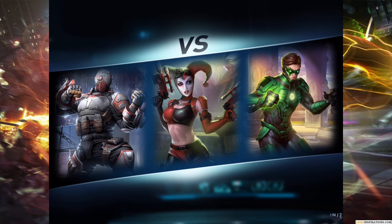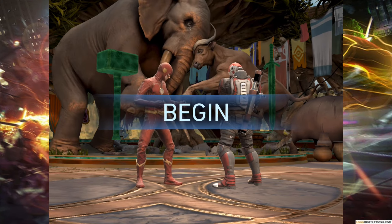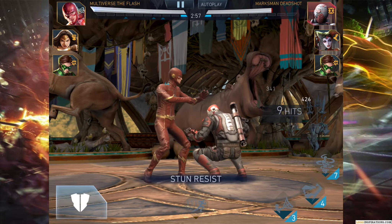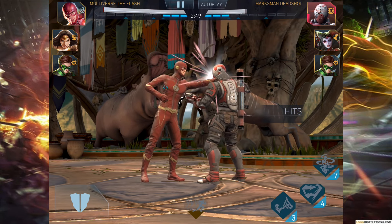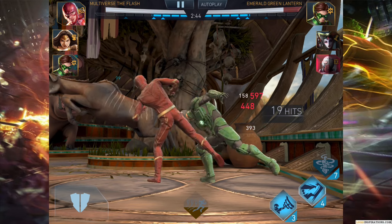The only character I don't like fighting against in Arena is Armored Superman because he's essentially unhittable on your first special, so it's really hard to fight him — I tend to skip those. Coming up against tech characters, you get a bonus against tech. The Multiverse Flash has pretty much the exact same standard fighting combo as the other Flashes. Nice 20-hit combo going here.